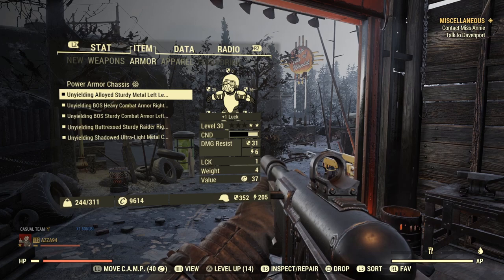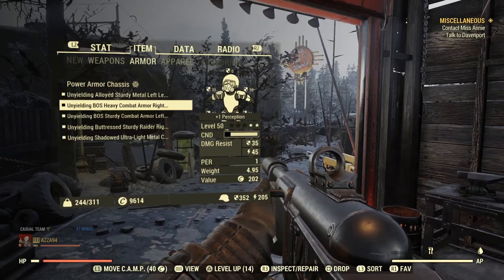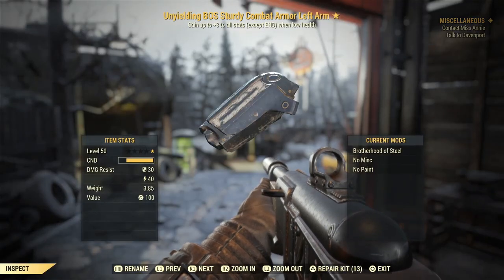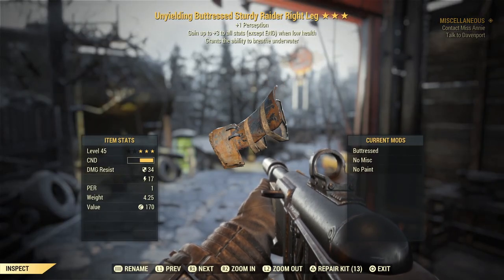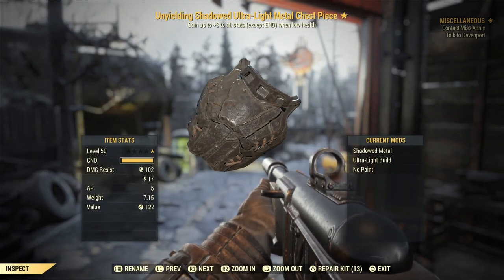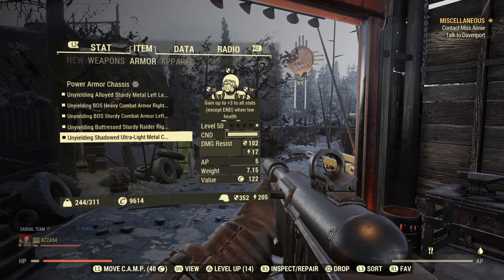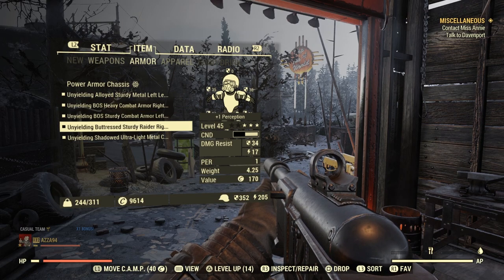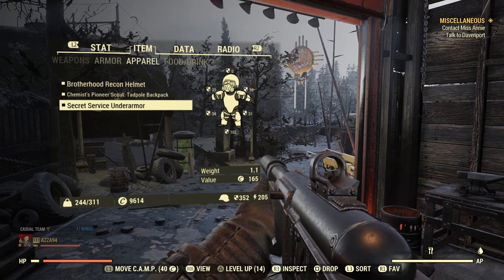The armor pieces aren't max level and don't have crazy effects — one has plus one luck, one has plus one perception, one doesn't even have an additional legendary perk. Another has plus one perception and the ability to breathe underwater, plus the buttressed mod. The unyielding chest piece has the shadowed metal mod for sneaking and the ultra light build mod — mostly pieces I've bought from vendors or gotten from legendary enemies.